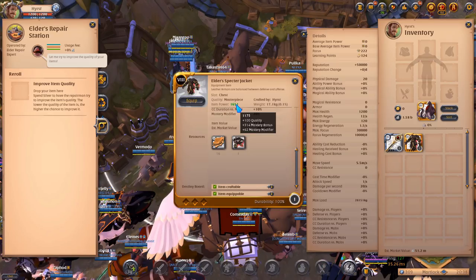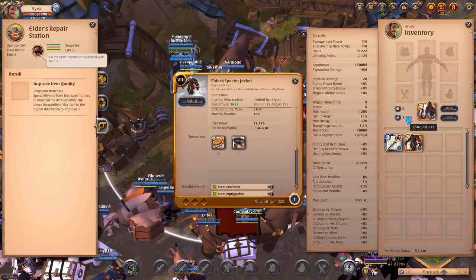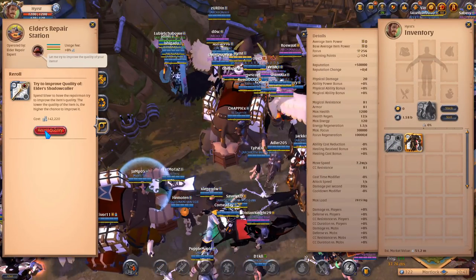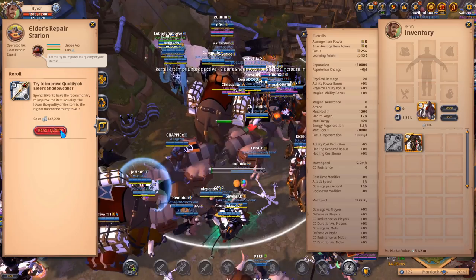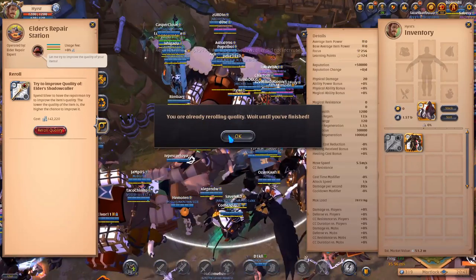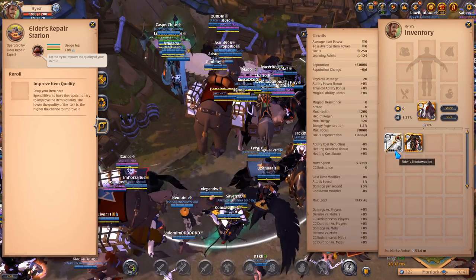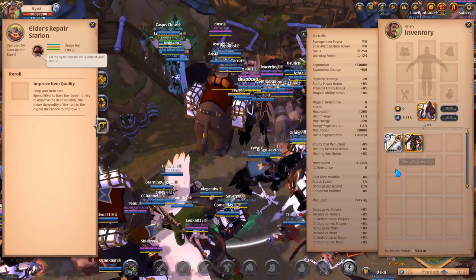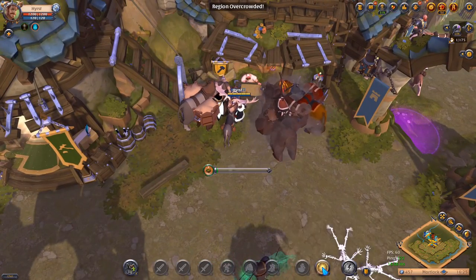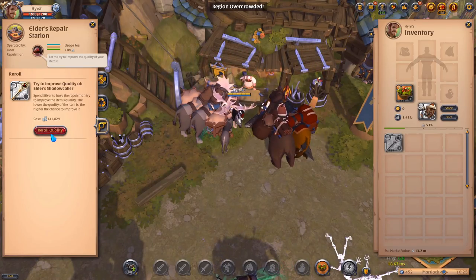I was rolling the shadow collar too. The thing with the shadow collar was that I didn't get Masterpiece quality very fast. I spent a lot of silver — a usual shadow collar in standard quality is maybe around 10 million silver, while the Masterpiece version is probably around 90 million silver. So I had about 80 million silver margin before losing anything. But I think I spent around 130 million silver rolling to get the Masterpiece shadow collar, so in this case I lost about 50 million silver.